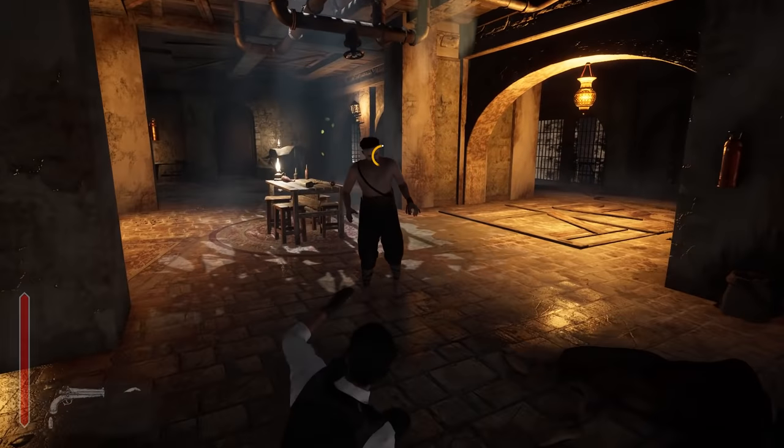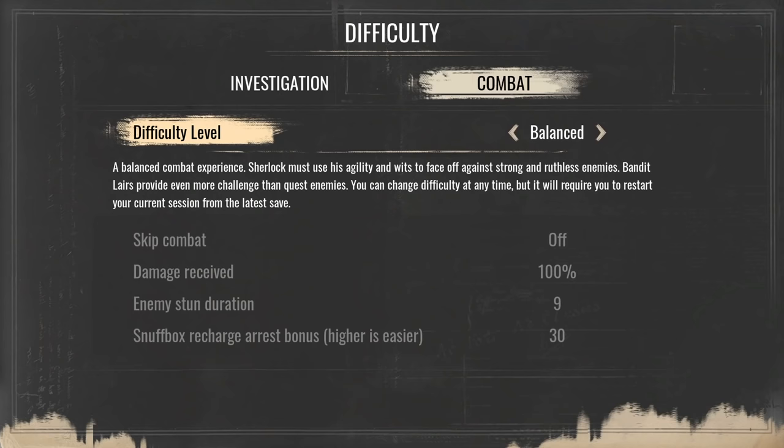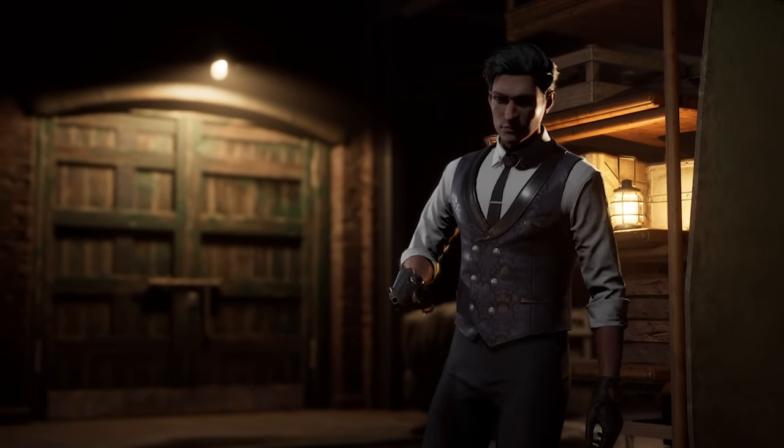We don't want to limit your options, especially if you lose control of the situation. Should you find combat too hard, you can always adjust its difficulty settings independently of investigation. You may even go as far as skipping gunfights altogether and focus solely on finding culprits and exploring the world. Play the game as you want.